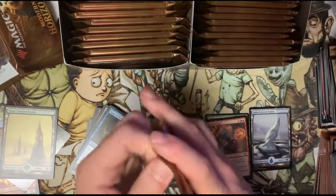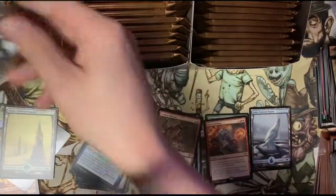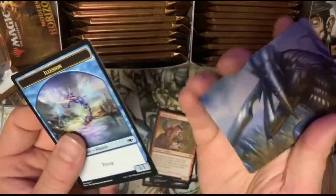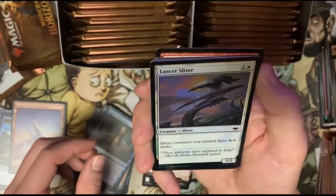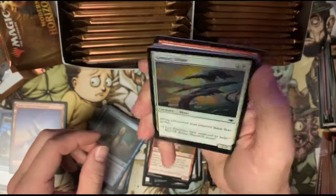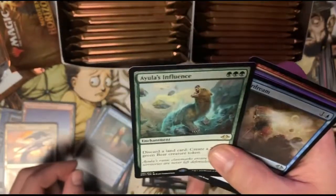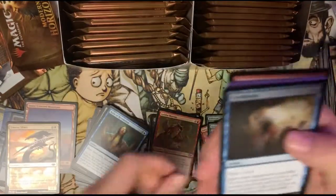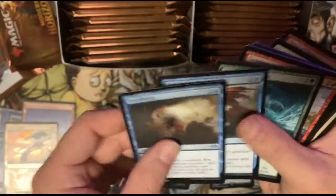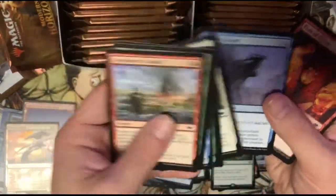Let's try and speed this up — just want to get through these packs and see what we get. I really want to pull a foil Urza, but who knows. Ooh, sliver! Snow-covered mountain — oh, foil Lancer Sliver, that's nice. Sliver creatures you control have first strike. Wow, that's pretty cool. And Aula's Influence. Are we gonna make a bear deck — bear tribal for commander? We got Everdream, Twisted Reflection, and Glacial Revelation.